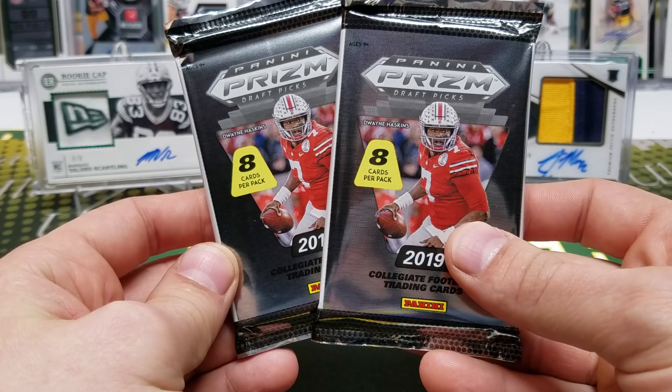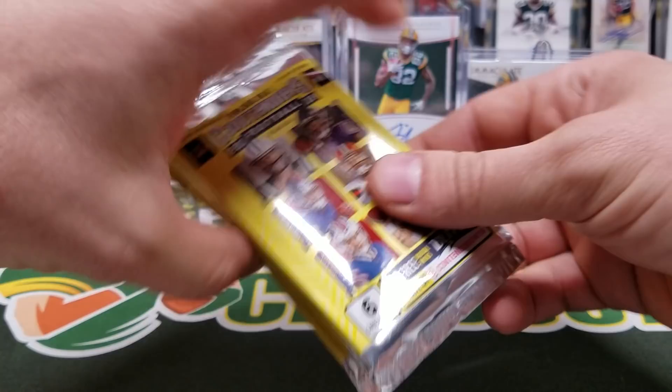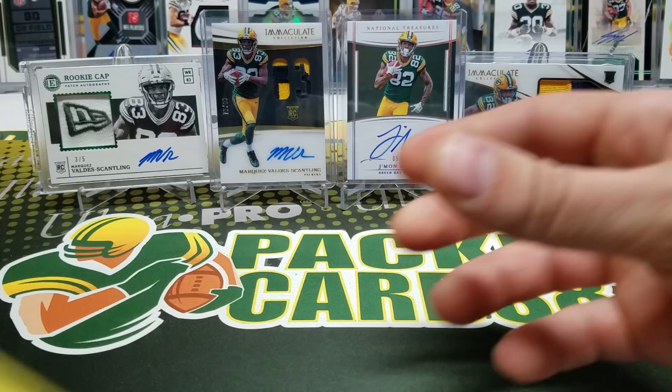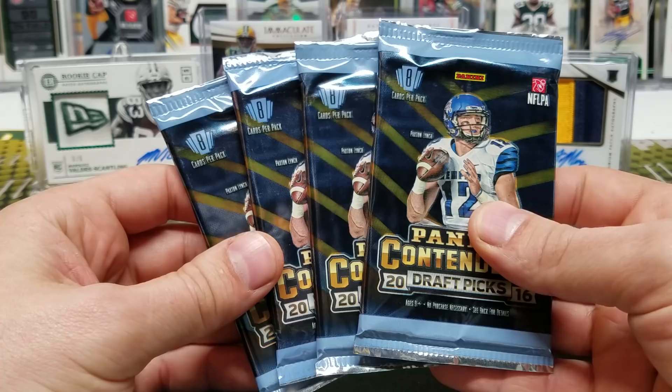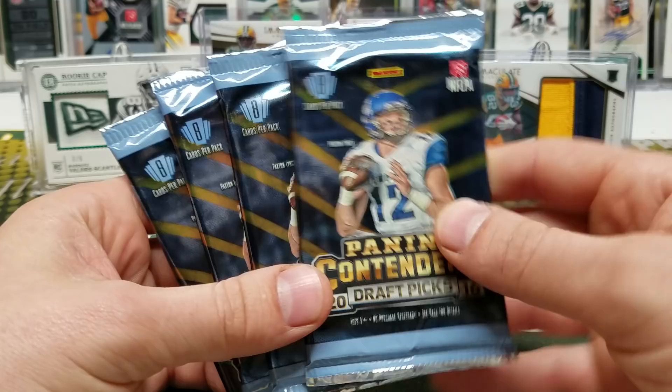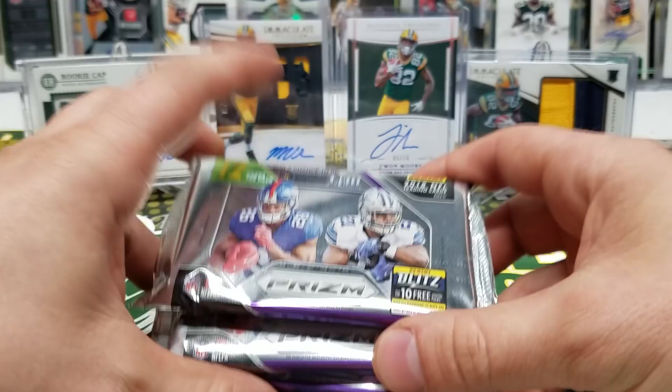Tonight we're going to be doing two packs of 2019 Prism Draft Picks. I have some 2018 Contenders — this stuff is going crazy expensive now — but I have five packs of these. I have four packs of 2016 Contenders Draft Picks. Not the guy on the front — we're not looking for that guy because he was a bust. We're looking for Dak, Zeke, Goff, Wentz, all those guys. Also got three packs of 2018 Prism.